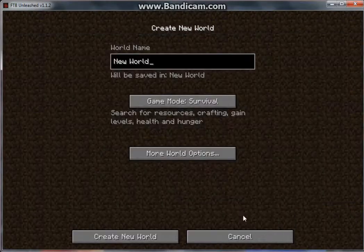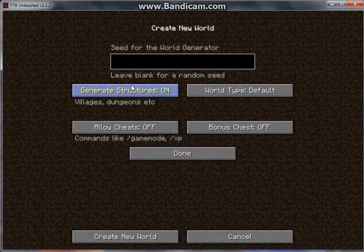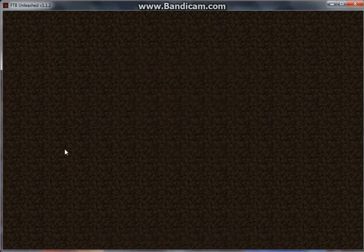I'm going to first create a world. This will be Jayco's Let's Play Season 1. I'm going to not turn any of this on, except for generate structures, and then I'll create the world.